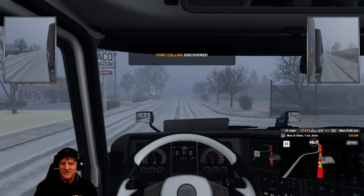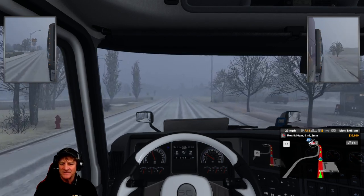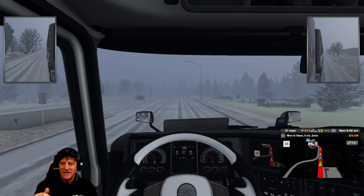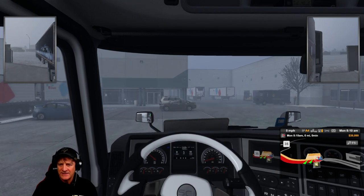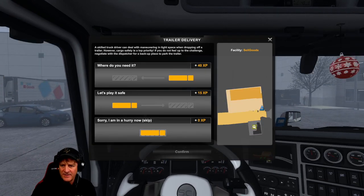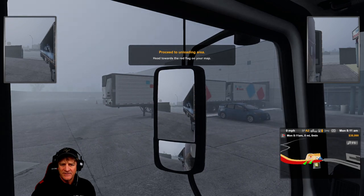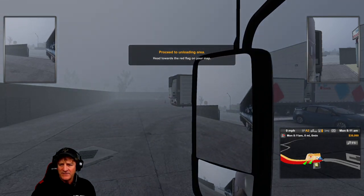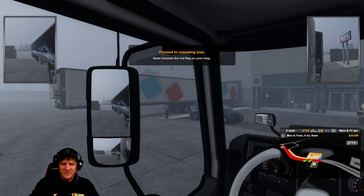Fort Collins discovered — 7 out of 13 Colorado states. Wow, we're over halfway. I don't feel like we've spent much time here at all, but we've dipped in and out of the state a number of times doing deliveries from states around it. So that's probably how we picked up most of them. Here we are at Sell Goods — we've got 40 XP. Is that right over there? How do we get around this truck here?